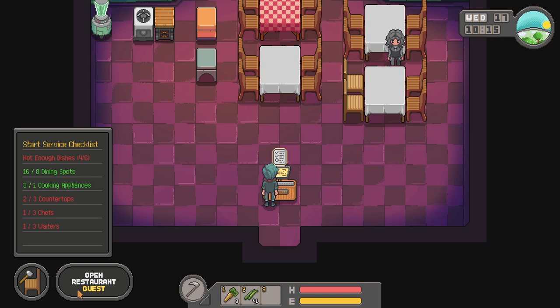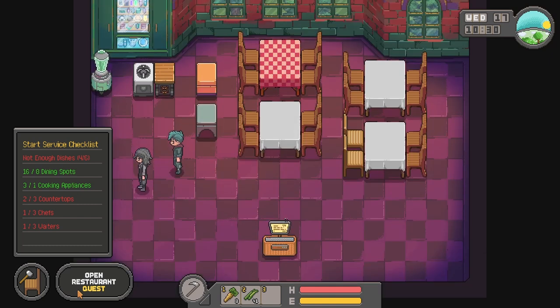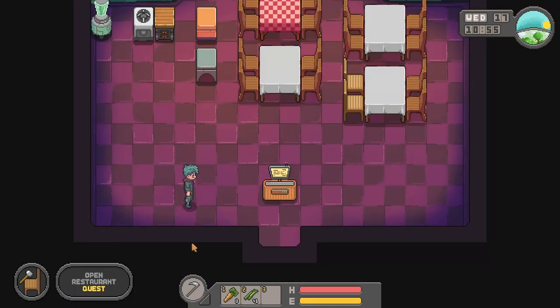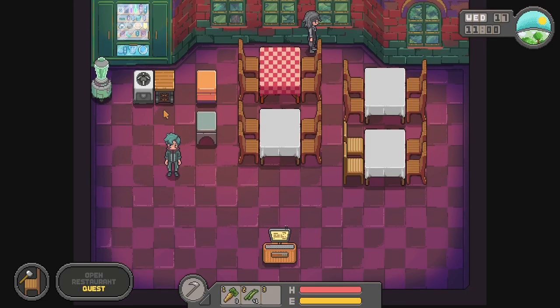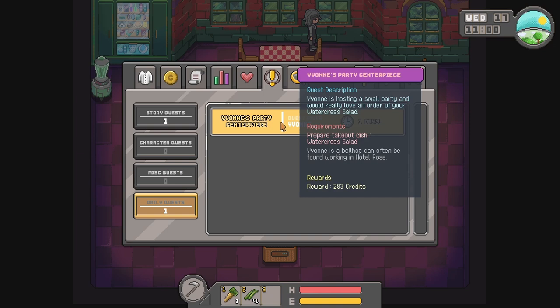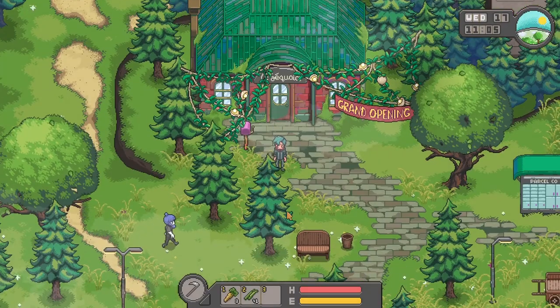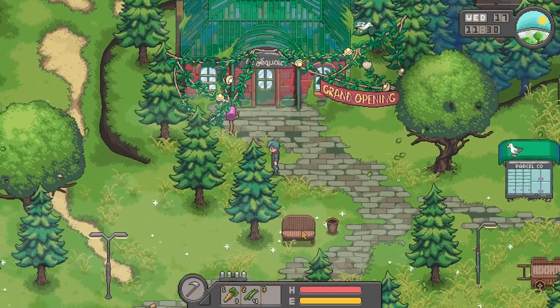Milo says there'll be a lot of guests — we should set up seating for at least eight. We have four tables and eight chairs, perfect. But when we try to open, we find out we need one more countertop, two more chefs, and two more waiters. My mistake — it makes sense you can't do a grand opening with only one chef and one server. We'll work on that: start with the countertop, then hire people.